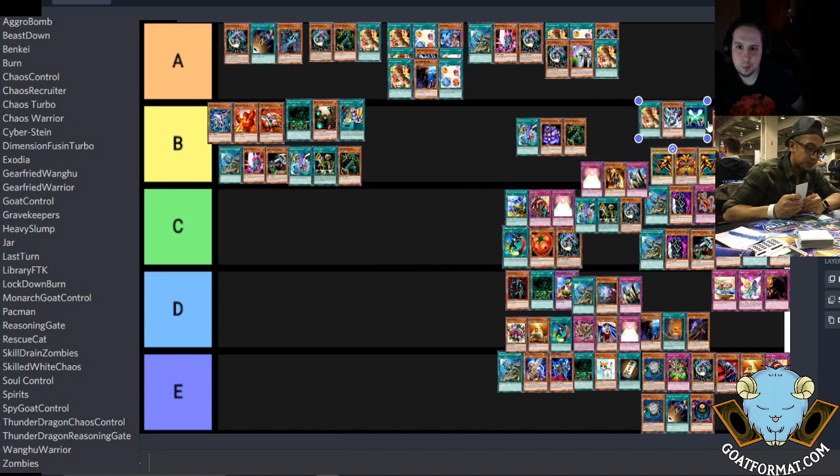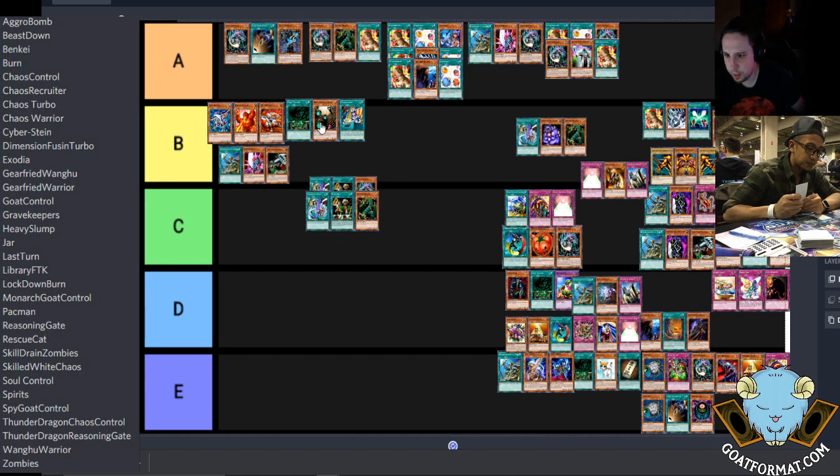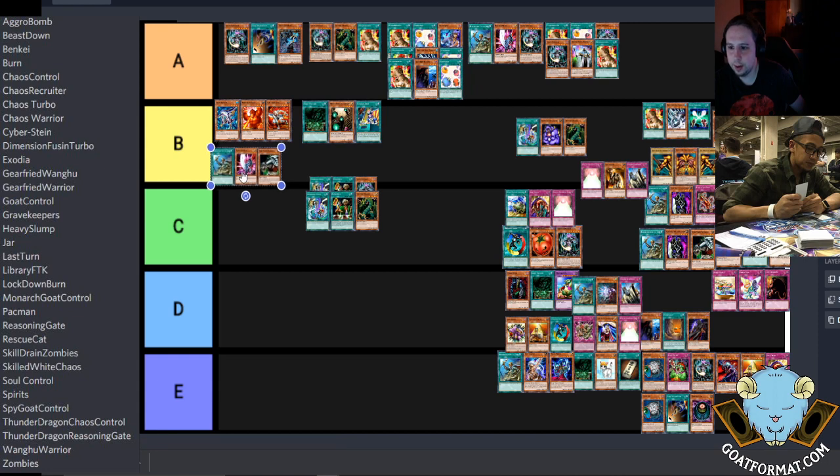Zoo or Beast Down just does better against the Chaos Warrior type of thing. So then Reasoning Gate, and there's the Reasoning Gate with Thunder Dragon in it — kind of just variants of similar decks. I've got Library, King Tiger Warrior, Anti-Meta Warrior, Zoo. The difference between these two decks: Zoo is more just beat down, while the other plays anti-meta cards like King Tiger Wangu, Light of Intervention — that type of thing.